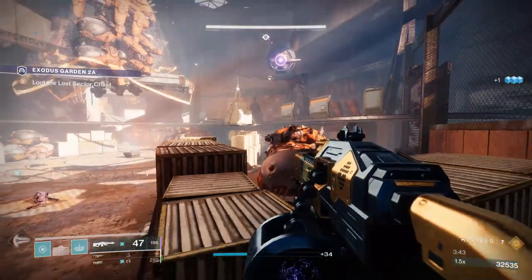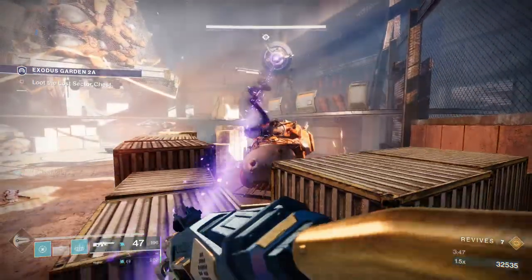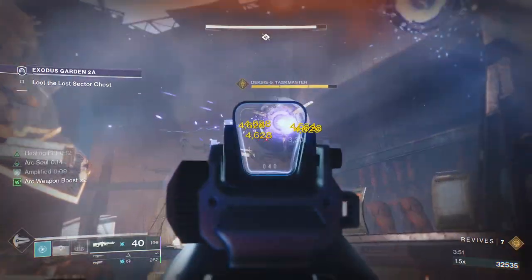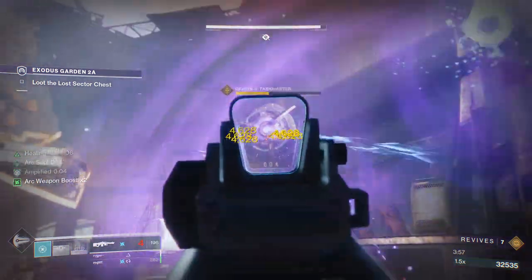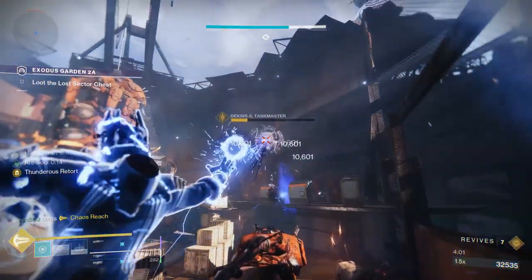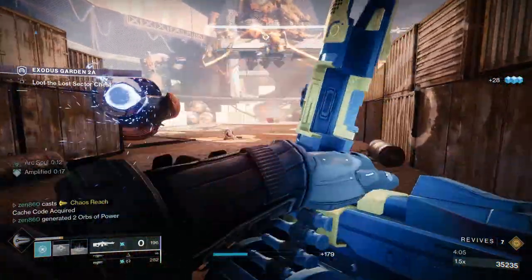We're going to pop the rift up here. Looking for an opening — there's the rift. Now we're going to do some machine gun damage. As you can see, this boss has literally no health. We are just melting him with the machine gun — we didn't even have a full clip and he's already at 30% HP. Just going to use the Chaos Reach to clean up. And that's the Lost Sector, guys — it's so easy today.